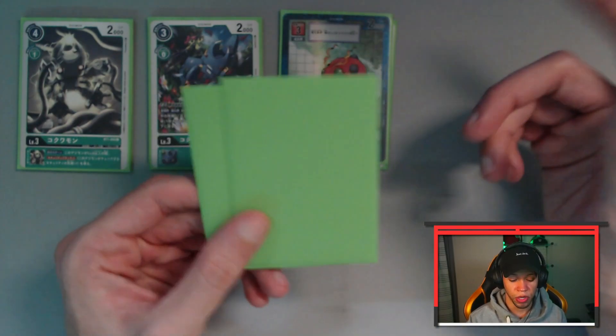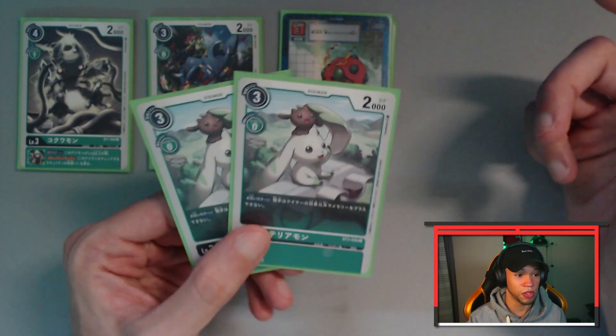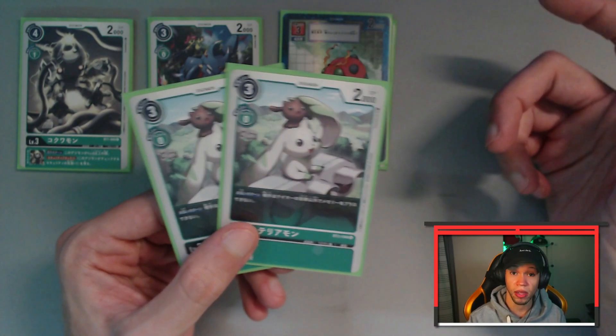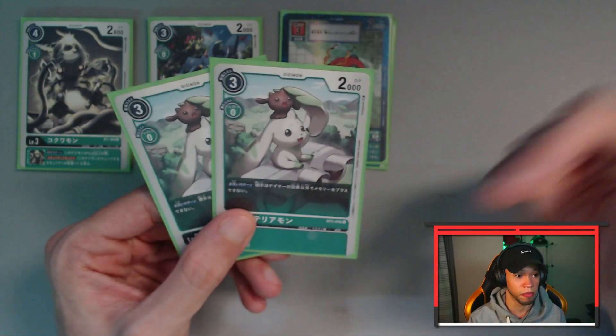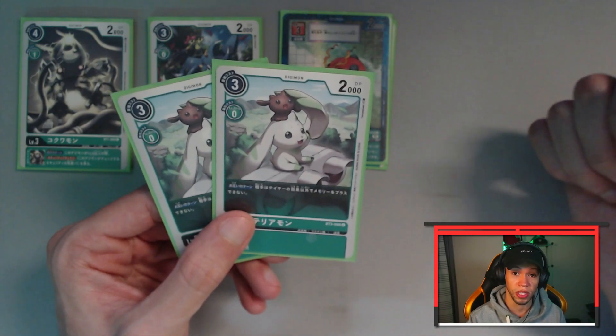Rounding out the level threes, we're going to have a little bit of disruption from the BT3 Terriomon. He's very useful because a lot of colors are running memory boosts and other ways to gain memory during the turn outside of Tamers, and so he shuts that off so that players cannot make big plays and potentially swing tempo in their favor.